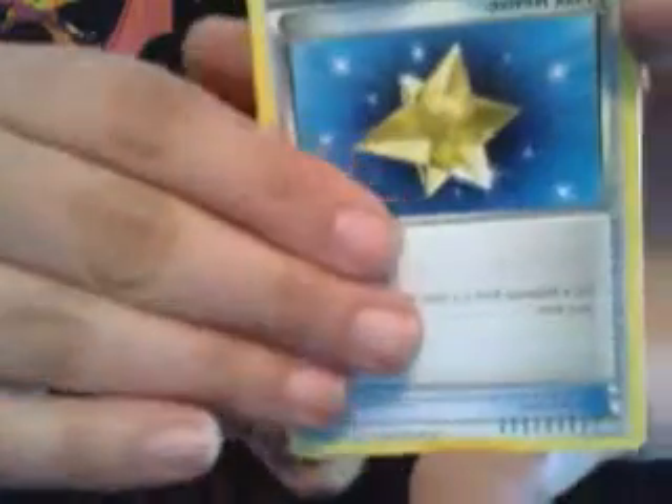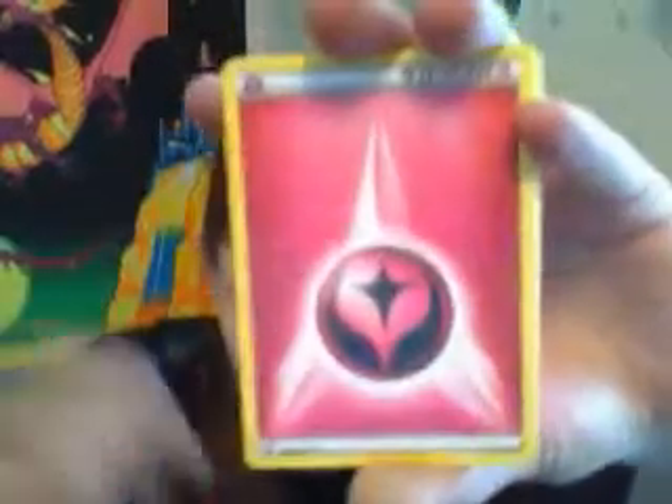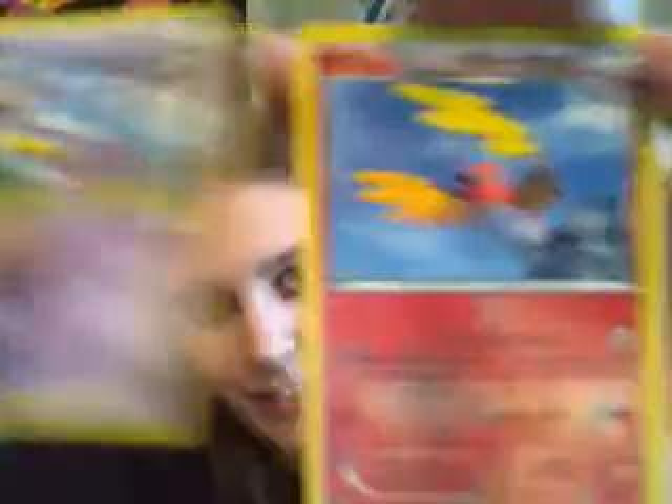I guess we got an EX, so... okay. On my last pack here — it's a Blastoise pack. On Blastoise, give us some love. I'm excited to get my tattoo and I'm pretty sure it's going to be Blastoise. Max Revive, Lunatone, electric energy — I'm not even reading these off anymore because I'm pretty sure I've already pulled all of these. Ember, Ekans, Reverse Holo Fletchinder, and a Holo foil Belt. Freaking Emolga.